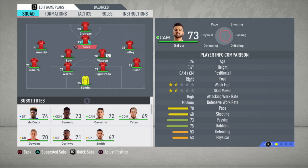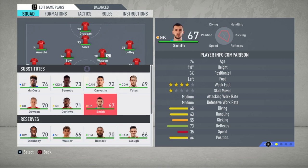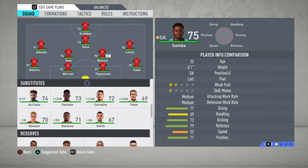Big lad Sammy Ameobi and the poacher Grabbin up top. The bench I'm using is Da Costa, Semedo, Carvalho, Yates, Dawson, Darroco and Smith. The players that miss out — don't worry, they will get their chance and I'll try to keep the squad happy.